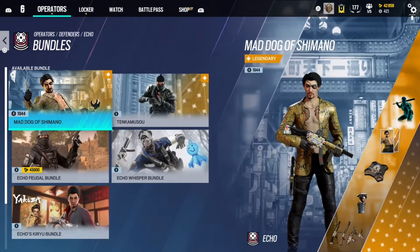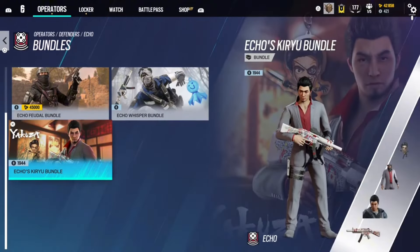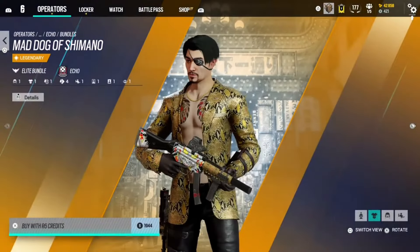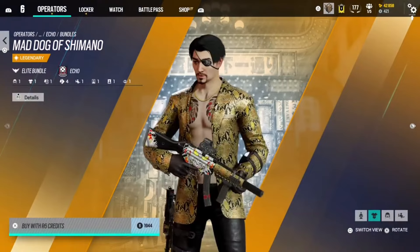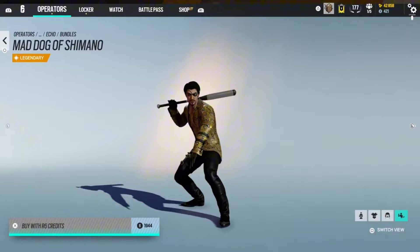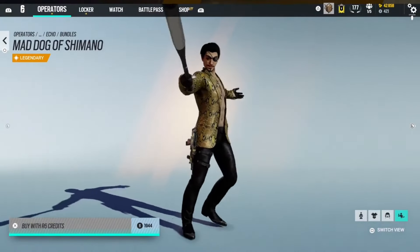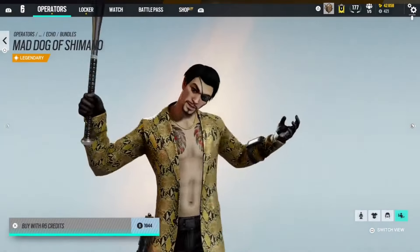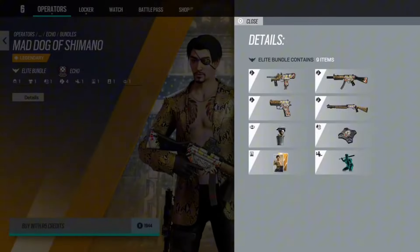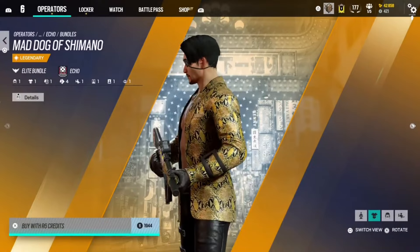Echo actually has two Yakuza crossover skins. The first one we're covering is the Mad Dog skin, which is his elite skin. If you like Yakuza, you'll like it — it's cool and fun. I'm putting it in Gold.